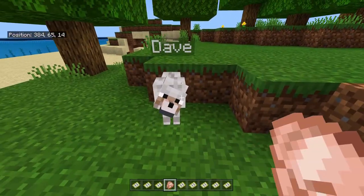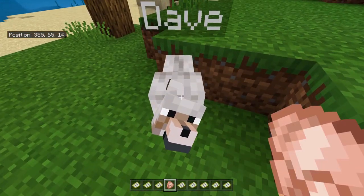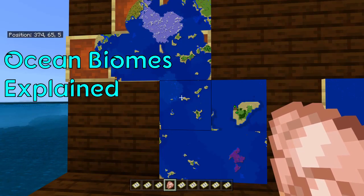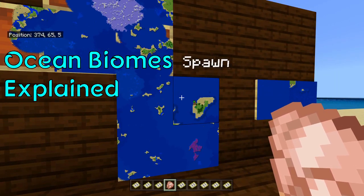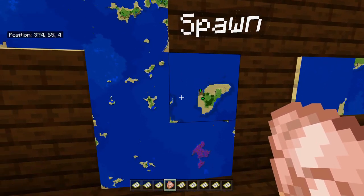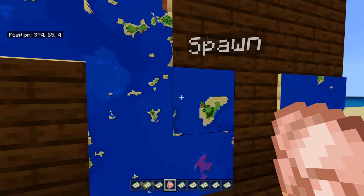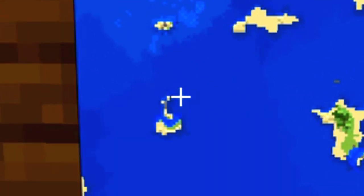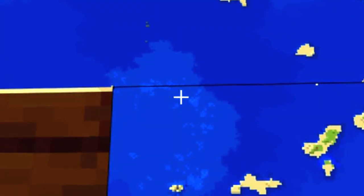Dave, take it — take it, Dave. Whatever, Dave's an idiot. So I'm going to take a minute and explain how you can read the map and know what ocean biome you're in. It's quite tricky and easiest when you can compare them. The first one we went to was Lukewarm — it's a medium blue. A darker blue is going to be Deep Ocean. The brightest blue is Warm Ocean.